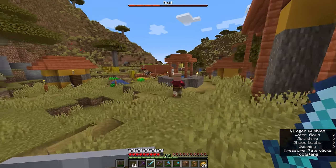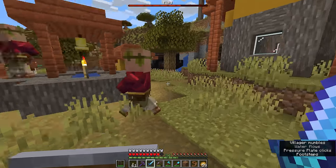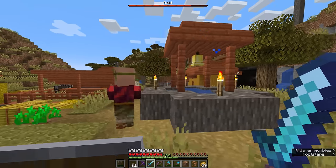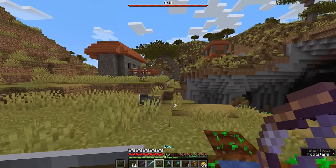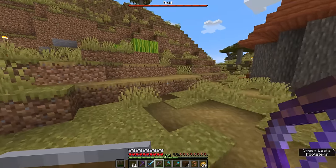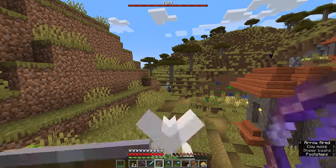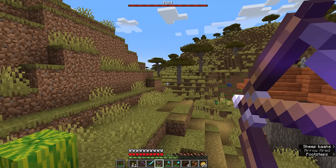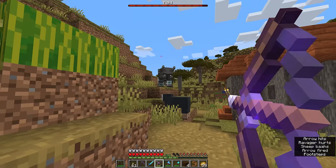That is wave number two all done and dusted. I really hope these villagers find their way into a house soon because they're just running around the village center right now. Wave three of the raid has spawned and this has brought with it some potentially very difficult mobs. This giant lumbering beast is a ravager, and these things can charge at you and deal a lot of damage — even more so than the vindicators with their axes.